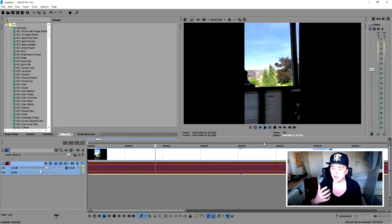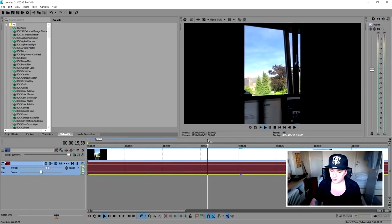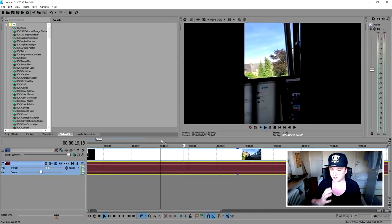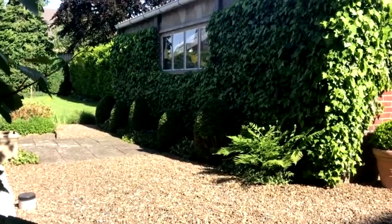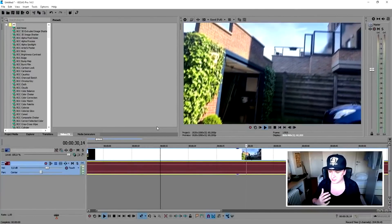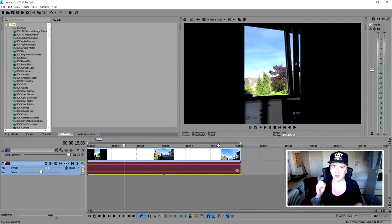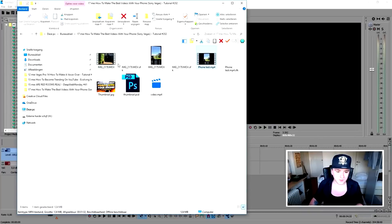To fix that, like I said at the beginning, you just want to make sure you tilt your phone sideways. I'm going to do that right now — as you can see, I'm tilting my phone sideways, and this will be your image. That is how to make the best videos possible with your phone — it's really simple now that I've explained why you should tilt it.